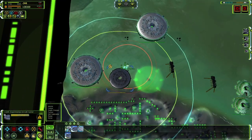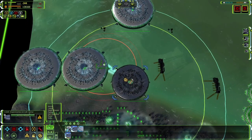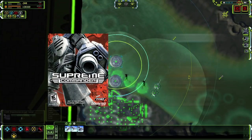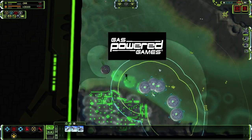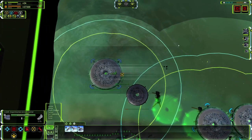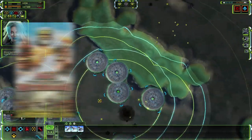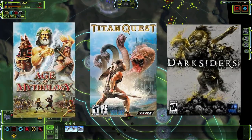This game had no minimap — or rather, a minimap that functions the same as your regular map. The base game and its expansion pack released back in 2007, developed by Gas Powered Games and published by THQ, a company I fondly remember as publishers of many games I still love today — games like Age of Mythology, Titan Quest, and Darksiders, among so many others.